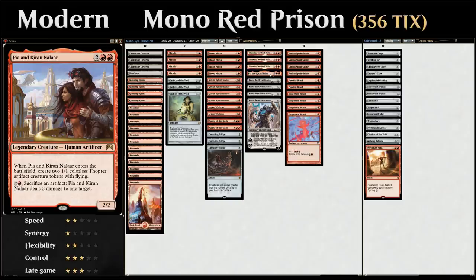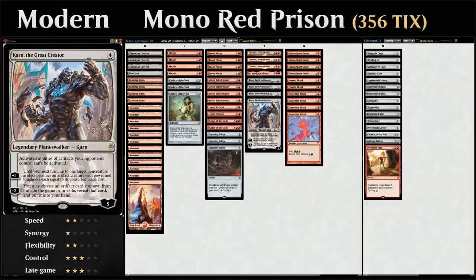We also have one copy of Pia and Kiran Nalaar as a midrange threat — a 2/2 creature joined by two flying thopter tokens that we can sacrifice for three mana to deal two damage to any target. We can sacrifice any artifact to that ability, so it also plays well with any artifacts we search up with Karn. Then we've got the full four copies of Karn, the build-around card in our deck.